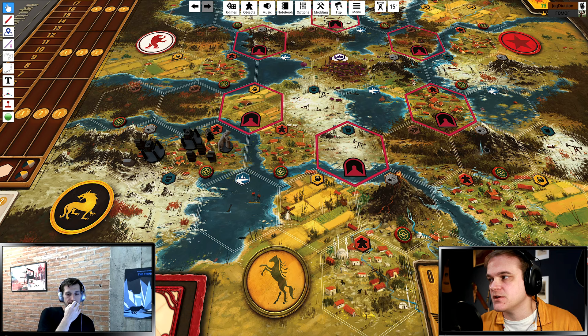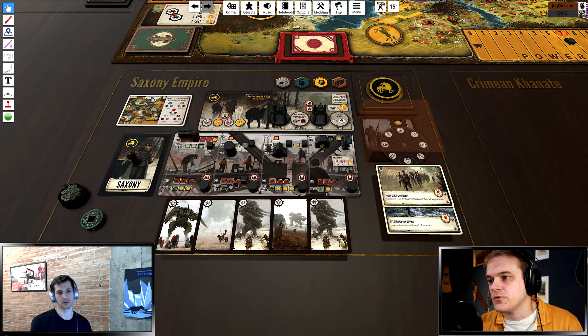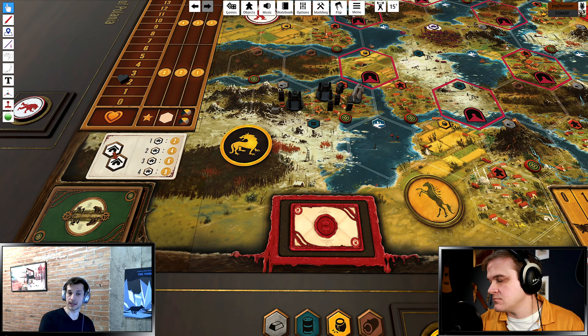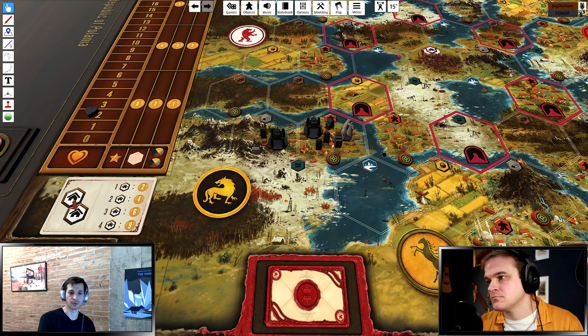With five workers before leaving the base, you can put three on the village and two on the mountain, whereas with only three workers you'd only have two on the village and one on the mountain. Even if you overproduce metal with Engineering, it's okay — Trade is over Deploy, so you can trade for something else like food. I typically prefer to leave with five workers, though there are good reasons to leave earlier, like a combat star opportunity.